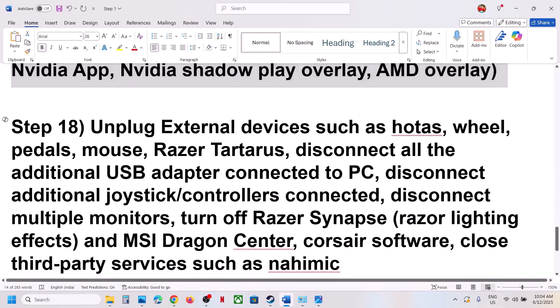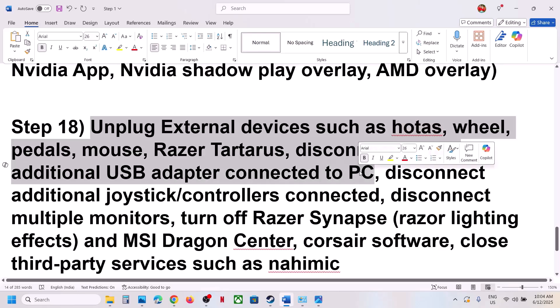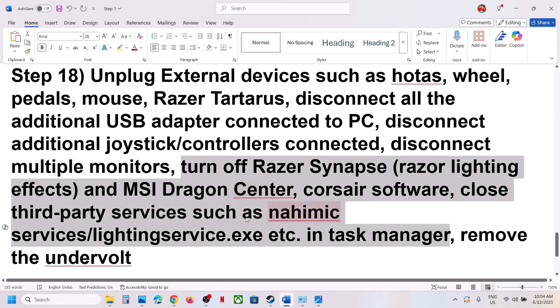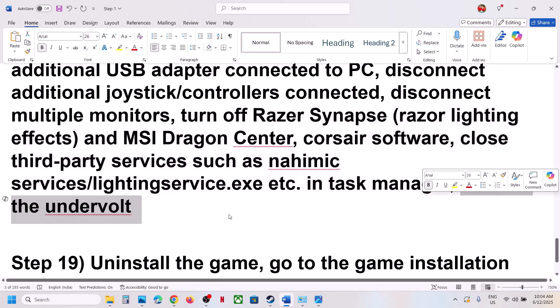The next step is to unplug all external devices — HOTAS, wheels, pedals, USB adapters, extra controllers, and multiple monitors. Disconnect them and launch the game. Also close any third-party applications or services running in the background. If you have an all-in-one computer, remove the stand if applicable, and then launch the game.